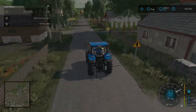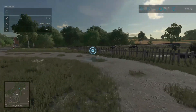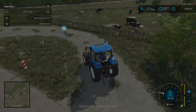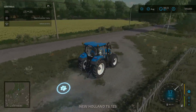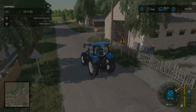Up here on the right is the animal dealer, where you can bring your trailers or load directly from this point. As you can see, you can load animals in because we do already have a barn at the farm. And that is the map — that is Colonia.